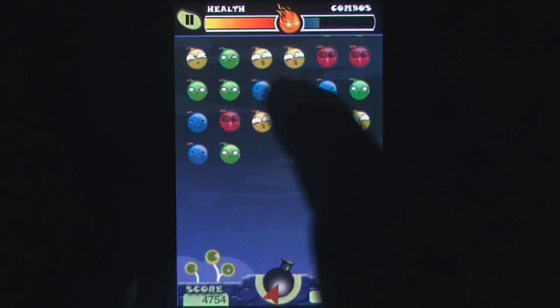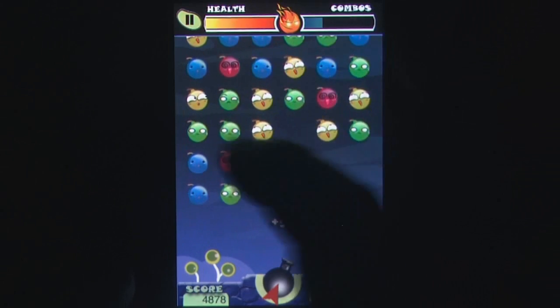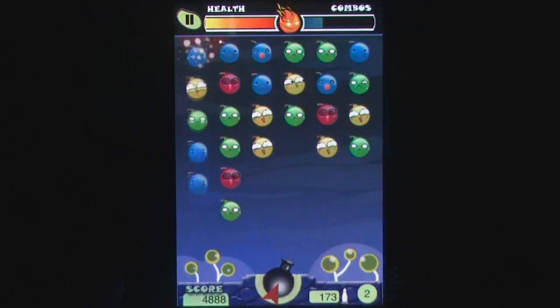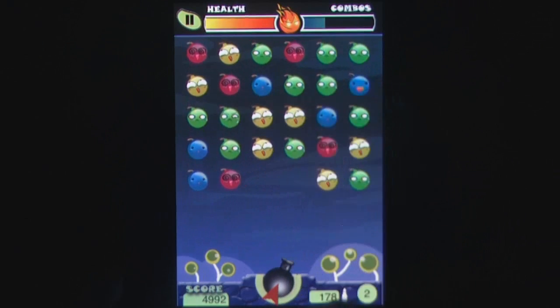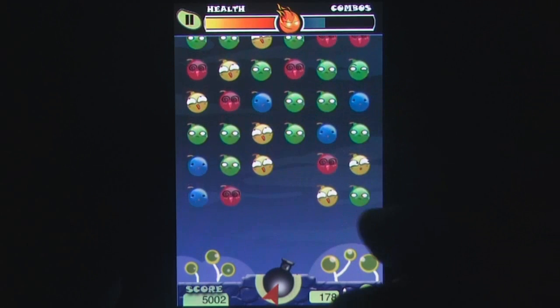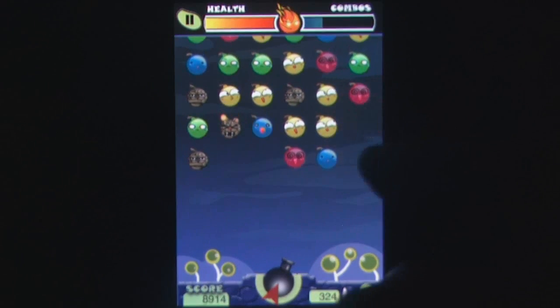Both game modes feature a simple tutorial to get you up to speed, but both are still fairly simple to grasp. Arcade mode features columns of coloured bombs slowly pushing their way down the screen, with players being able to tap and detonate individual bombs to help create matches. This can also earn ammunition which can be used to shoot down the rapidly advancing wall.